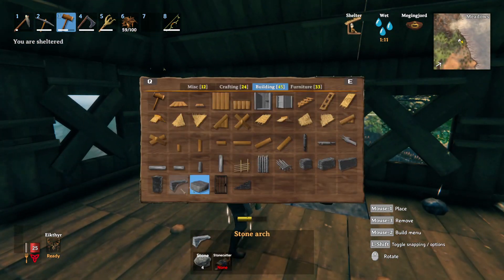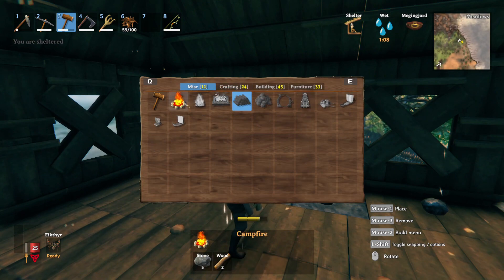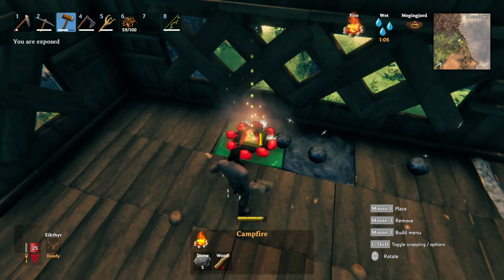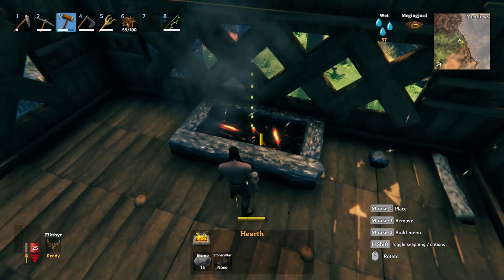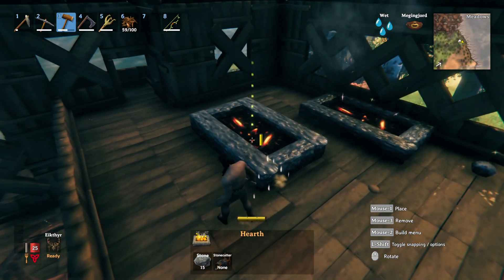So you can go ahead and go to crafting and you can go to your fireplace, fire pit, and boom, it's on there. You want something more fancy? Boom, the hearth can go on there too, and you can make that.